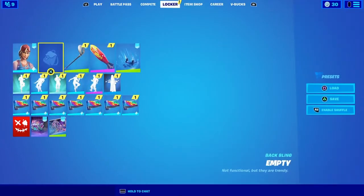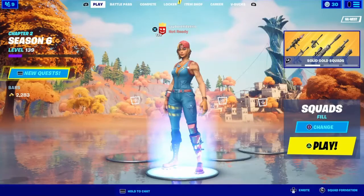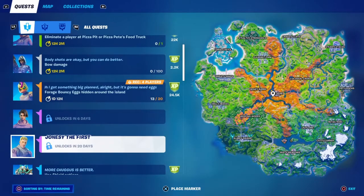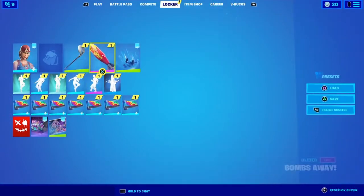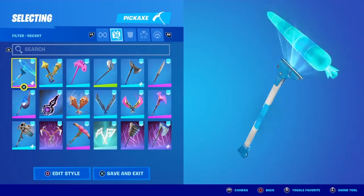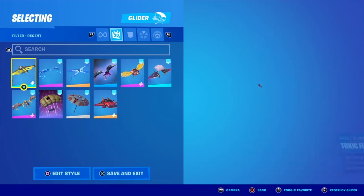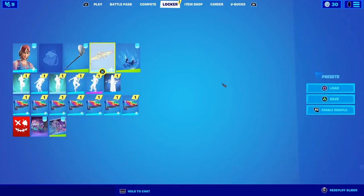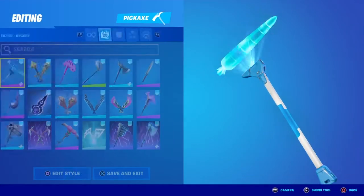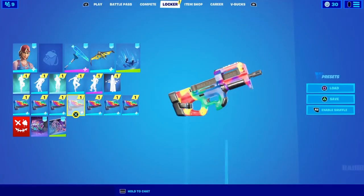As you can see by my locker, we have a whole bunch of new stuff. Let's go over here with a pickaxe — would you look at that, the Plasma Carrot. These are all part of the rewards for the brand new event. Let's equip it all. What style should we use? Let's use the blue style. Then the wrap — Heartbeat — and then the spray.